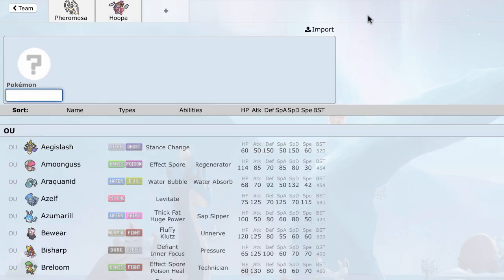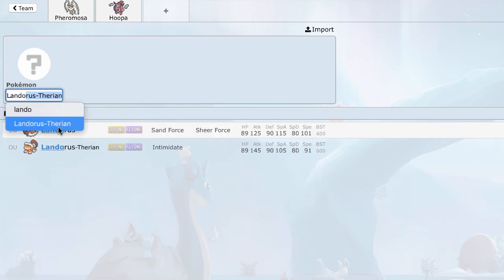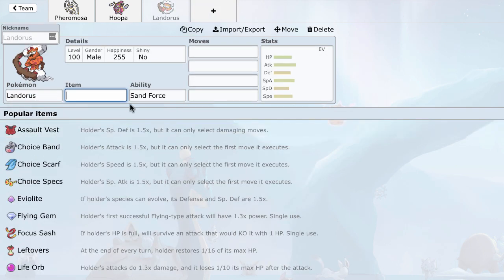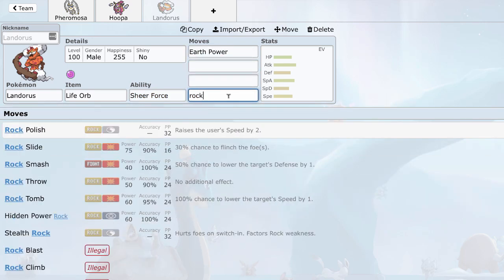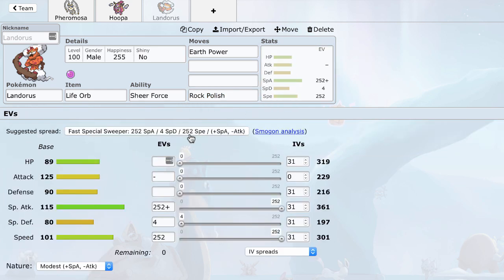After Hoopa, I noticed something — mainly because I use Scarf Dugtrio — if I was trying to use this team to break teams with Mantine plus Dugtrio or something like that, the Dugtrio could cause a big problem. I wanted a Ground immune, so we're going to be using Landorus. I really like the Rock Polish set, so we're going with that. 301 speed is just enough to outspeed Scarf Modest Pheramosa, which is absolutely amazing.